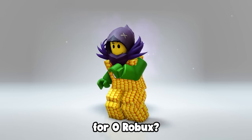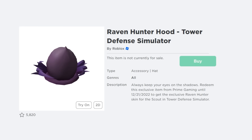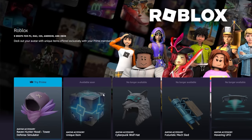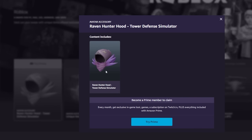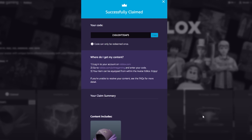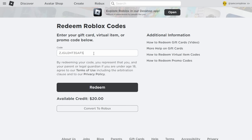Here's how they all look when worn together. Want to know how to get this new Dominus-like headgear for zero Robux? It's called the Raven Hunter Hood and it's a limited item available only until December 21st. To get this free item you need a Prime Gaming account — you can ask your parents if they have an Amazon Prime account, or use the 7-day trial then cancel right after you get the code. Once signed up, click the Claim Code button — each code is different. Copy the code, open Roblox, go to roblox.com/redeem, paste the code and click Redeem.